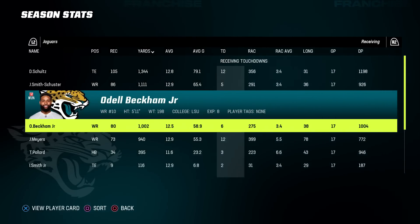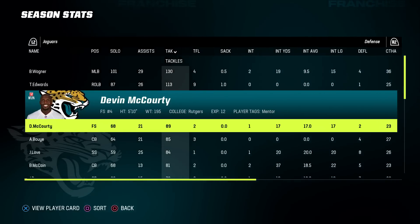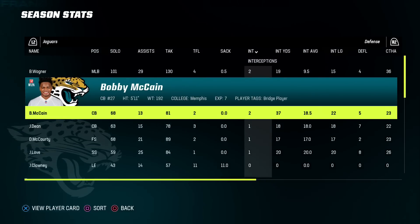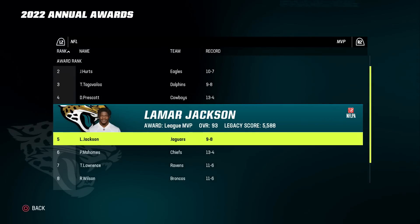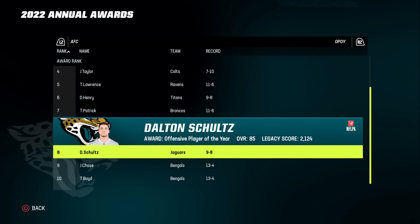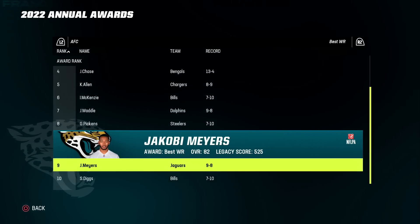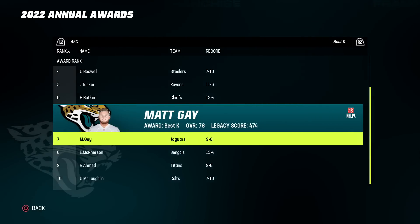Odell and JuJu also had 1,000 yards. 12 touchdowns by Jacoby. Bobby Wagner led us in tackling, TJ Edwards was second. Three guys with double-digit tackles for a loss: Hargrave, Onyamata, and Clowney. Jadeveon led us with 11 sacks, Hargrave was second with 10. McCain and Wagner each had multiple interceptions — the Bobby show. Joe Burrow won MVP, but Lamar was top five. Doug Peterson was sixth for coach of the year, and Schultz was top eight for OPOY.